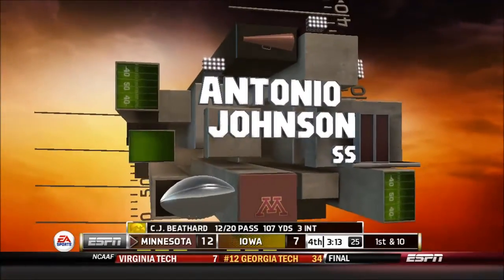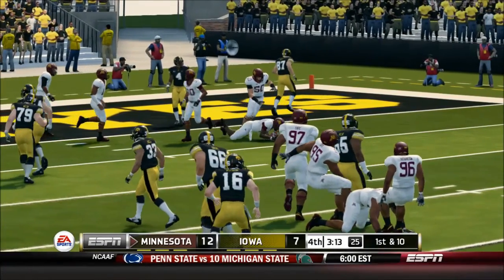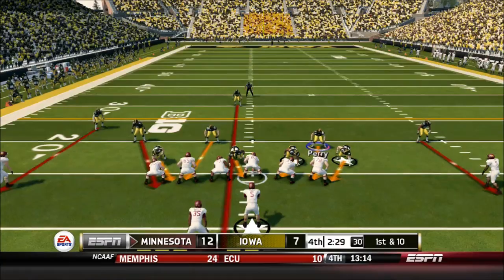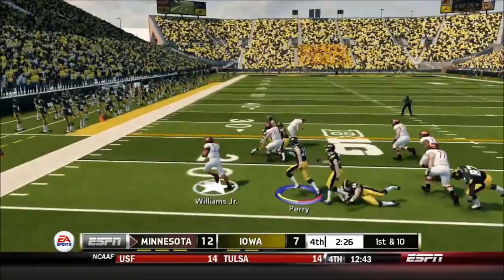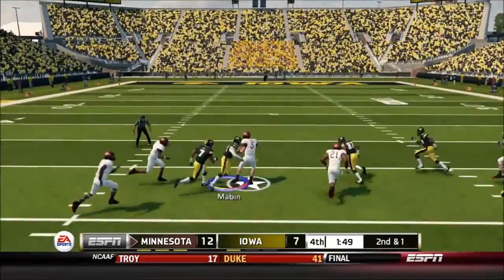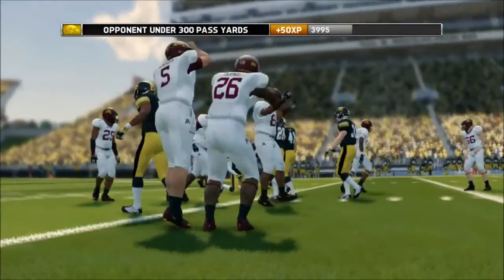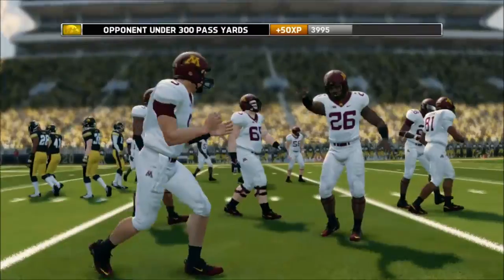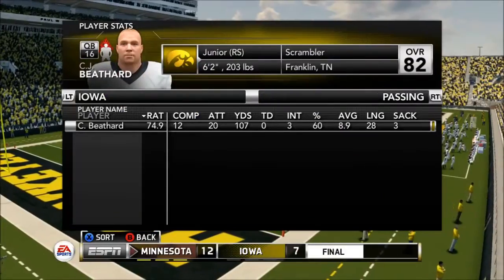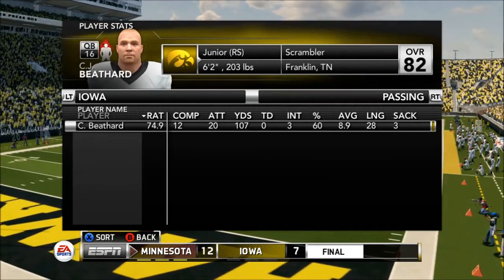On first and 10, Beathard throws another interception — Antonio Johnson with a diving pick in front of Jake Doozy, who didn't go after the ball aggressively. The play-by-play shows it in slow motion — a beautiful play by the safety. Minnesota runs out the clock after getting a couple first downs. A tough loss for the Iowa Hawkeyes — they not only lose the game but lose their big running back LaShawn Daniels Jr., marking their first loss of the season.